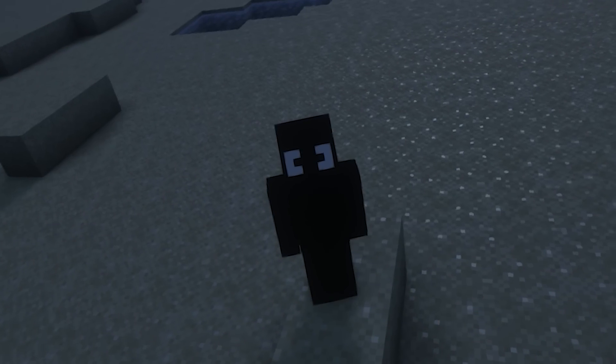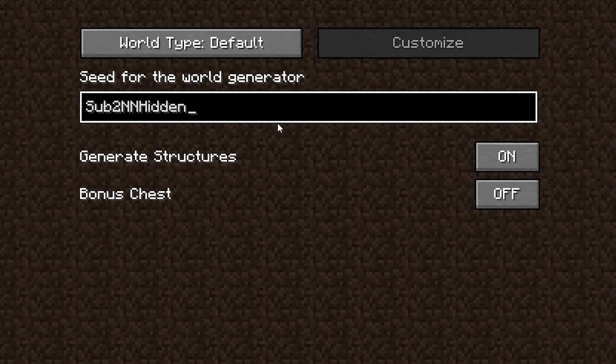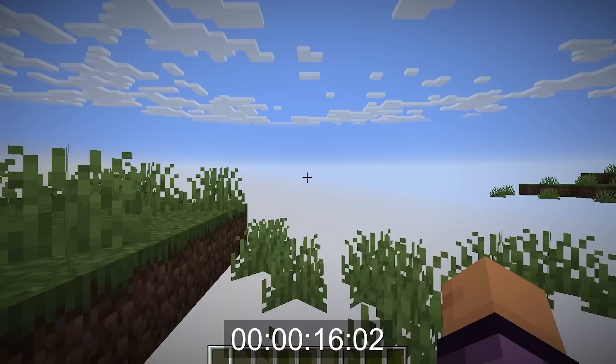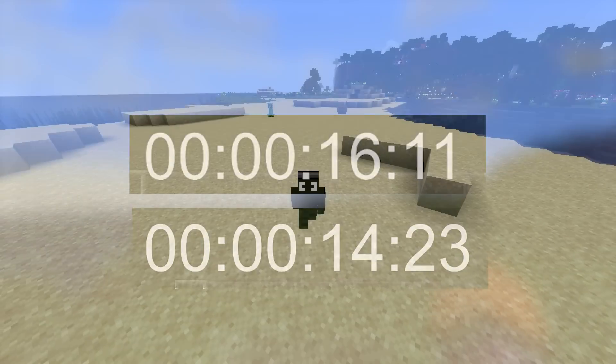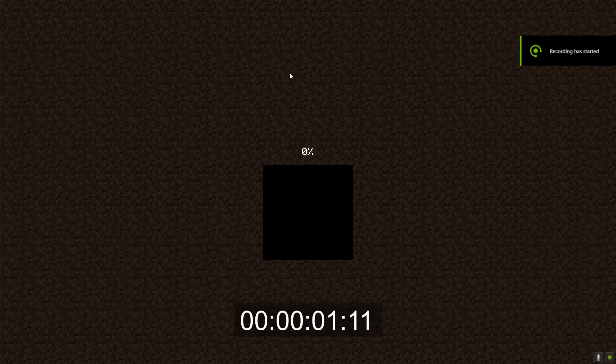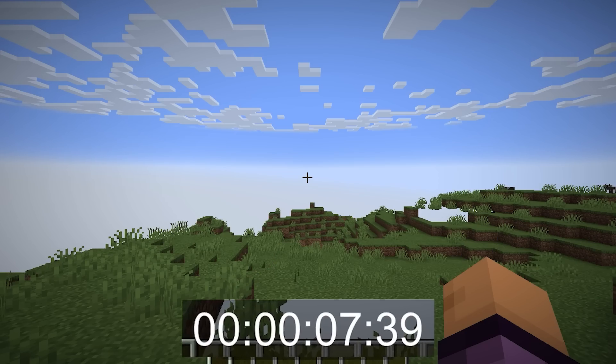Then I thought maybe it would somehow affect world creation speed. Generating a new world with the same seed took around 16 seconds on Sodium and around 14 seconds on Vulkan mod, which is a little faster. But what about joining the world? On Vulkan my world took around 2 and a half seconds to join, while on Sodium it took a whole 7 seconds.